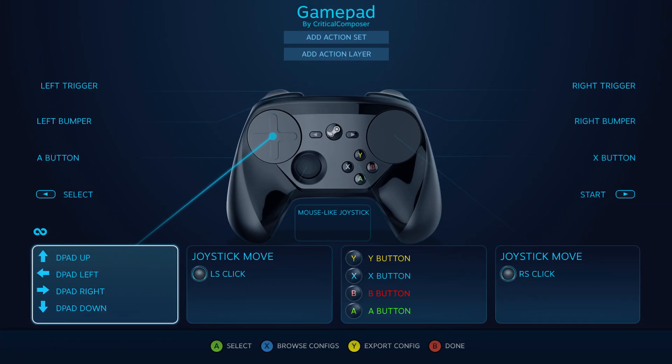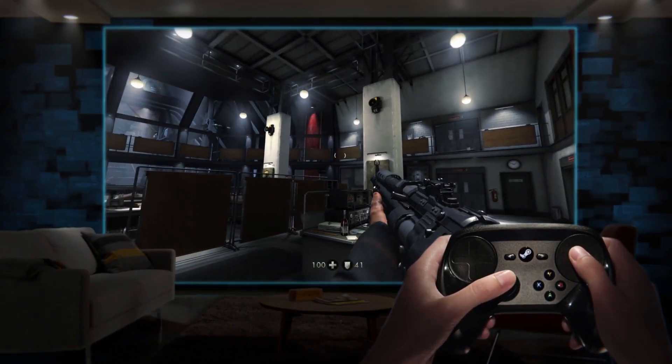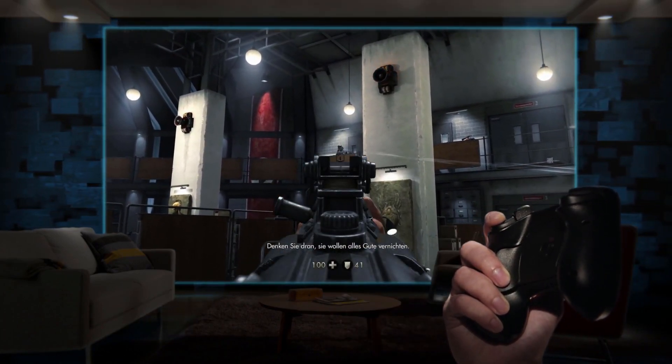Fast forward to last year. Let's take a look at a generic config for an FPS on the Steam Controller. Movement is typically handled by the left pad or joystick, and aiming is handled by a combination of the right pad and gyro. I like using the Steam Controller to its fullest potential and aggressively use the dual stage aspect of the triggers. As Valve prominently pointed out in their original trailer for the Steam Controller, I used the right trigger soft pull for aiming and the full pull for firing.